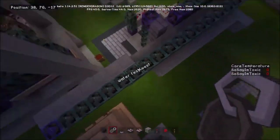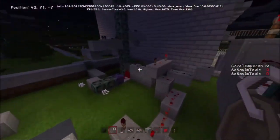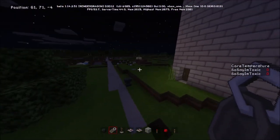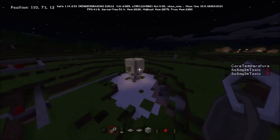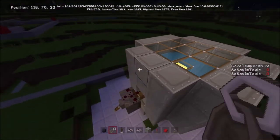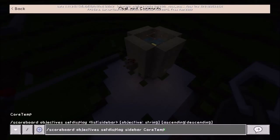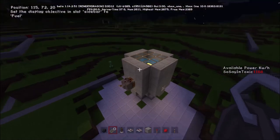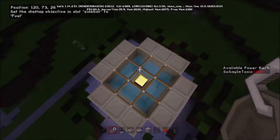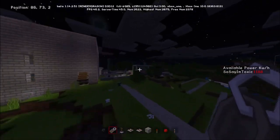If there's enough interest, I'll show you how the core code works — all these command blocks, and-gates, repeaters, redstone, all going into powering the functionality for this nuclear reactor. I've placed the reactor control rod back in, so the temperature has cooled down. If we remove the reactor control rod again it will start going up, and you'll see we are now generating power — and if I turn it off, we are no longer generating power.